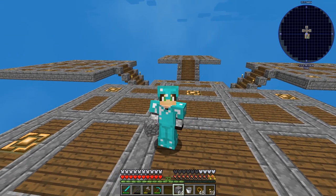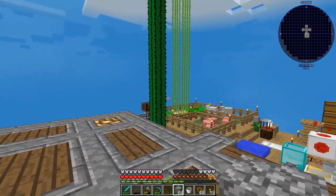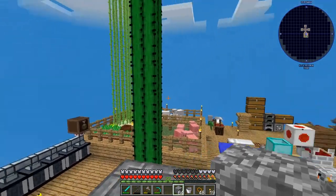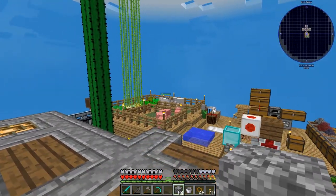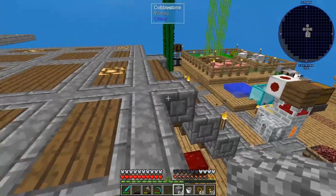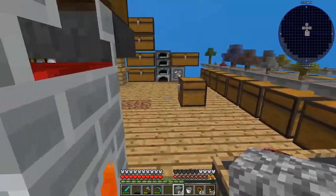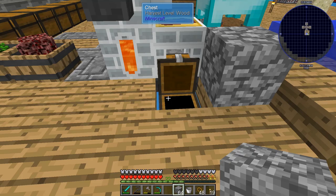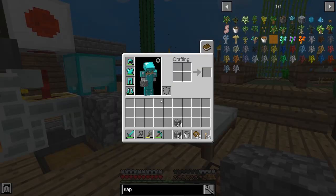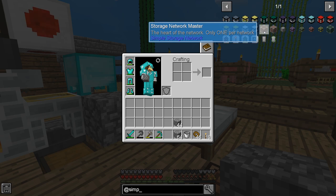We're going to get started by working on some storage. Just look at all that sugarcane and cactus from Snad — that's really cool, we might get to that in a later episode. What I do plan on working with is storage, getting these chests and things set up. I want to go work on a storage system. Simple Storage is the mod I used for the combustion generator and we're going to work on a storage system — this thing is so cool.